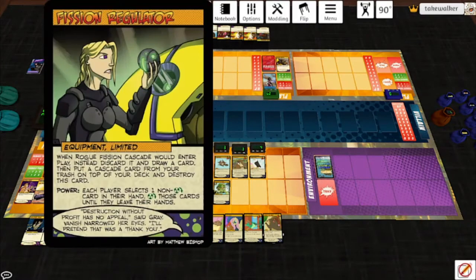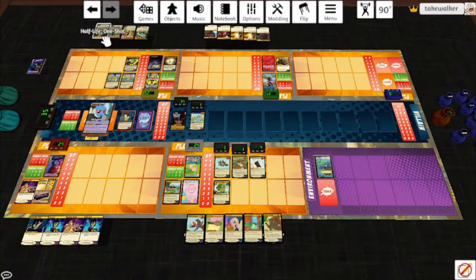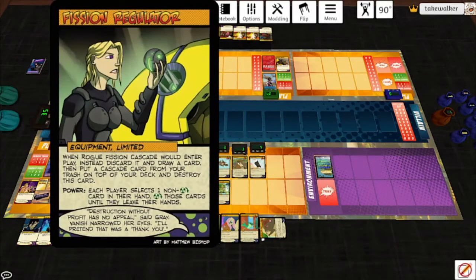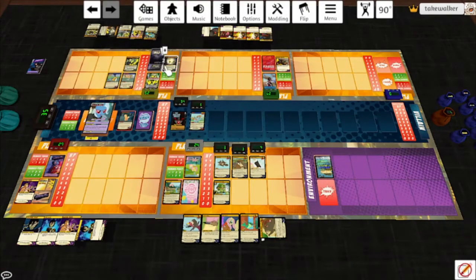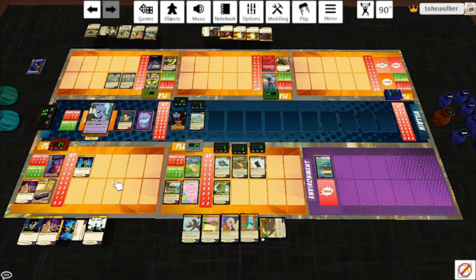Let's play Fission Regulator — that'll be important later. Everybody tap a card in hand, draw a card. And it's another one — discard it, draw a card, then put a Cascade from your trash on top of your deck and destroy this card. We need to discard the top card of his deck at some point. Wraith is going to play Stunbolt and we're going to nerf Trixie's damage. Can't actually hit her, but Stunbolt still works.